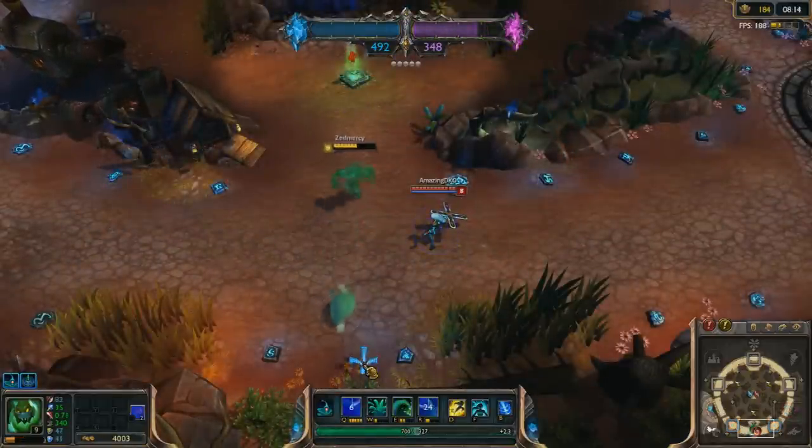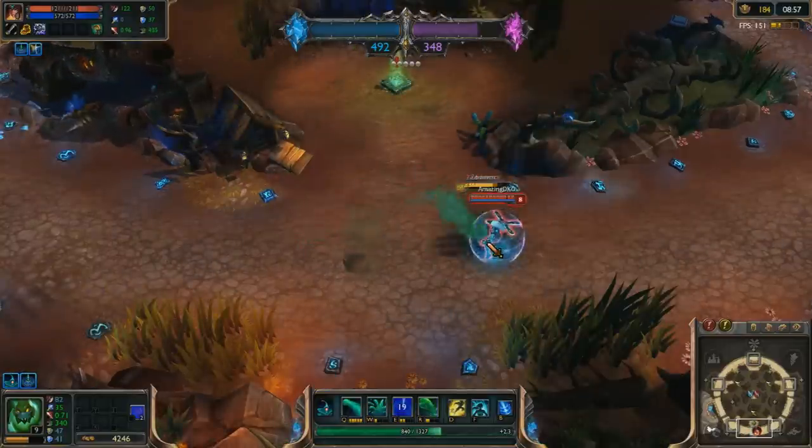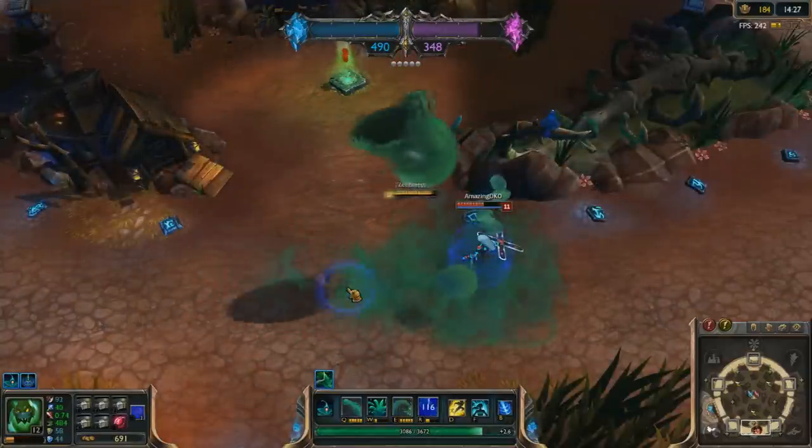Zack's Q, W, and his E ability, and even one damage tick of the Ultimate, can all be blocked by Spell Shield. But the cool thing is that he still spawns a blob, even though the ability is blocked.